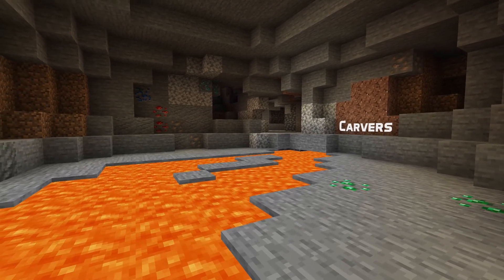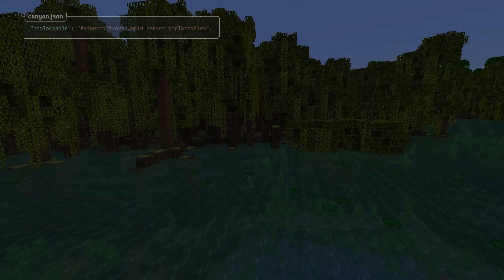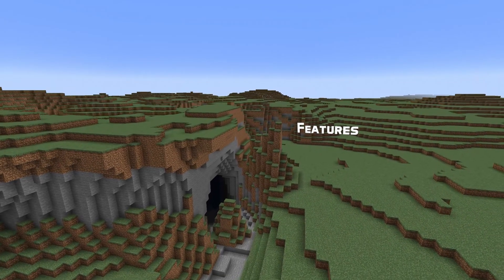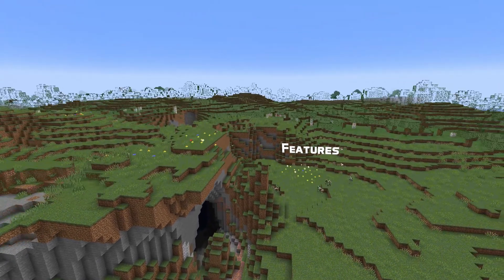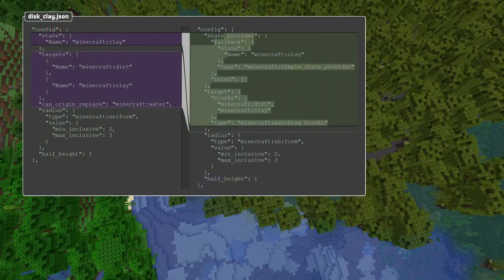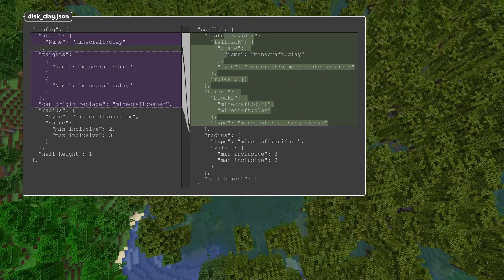Let's move on to custom worlds and start with carvers. Which blocks a carver will carve through is now data driven through a new replaceable tag field. In features news, the surface_disk and ice_patch features no longer exist. Instead, disk features are data driven and the targets field has been reshaped into target, which is a block predicate.